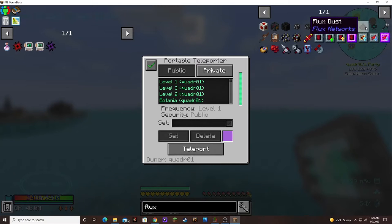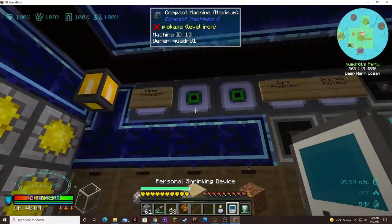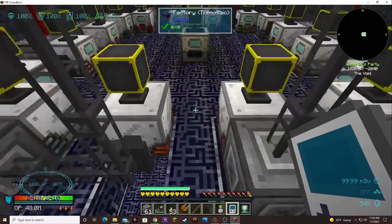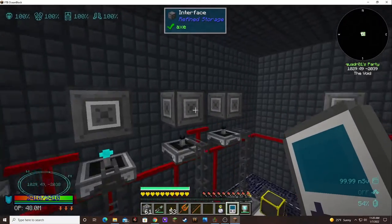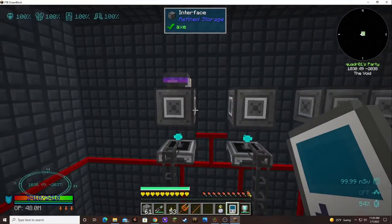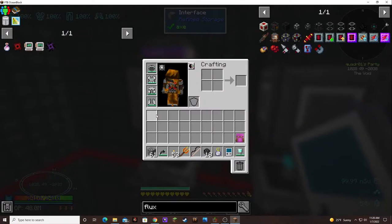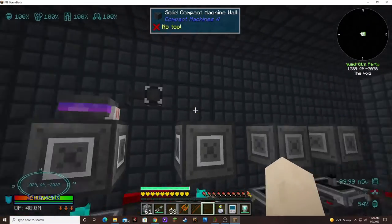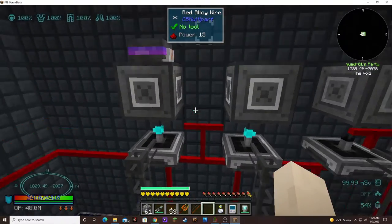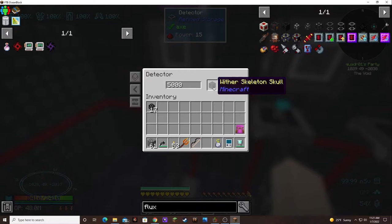I've got the flux dust automated so I can now craft all the flux points that I need, which is good because I plan on using them. Right now this is off because we have some blue lights in here and I've placed interfaces down. I figured I could put power pots on each one of these and have each individual one activate the ingredients that it needs, except for wither skeleton skulls.